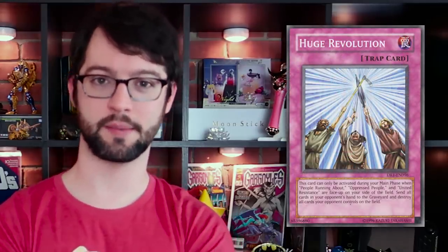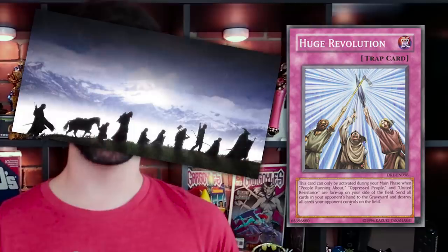Number three, Huge Revolution — another trap card. Trap cards are inherently bricks when you draw them because you can't do much with them, unless it's something like Evenly Matched. But they're even more of a brick if you've got a convoluted activation condition. This card can only be activated during your main phase — why is it even a trap card? When People Running About, Oppressed People, and United Resistance are face-up on your side of the field, destroy all cards your opponent controls and send all cards in their hand to the graveyard. The three monsters you need are all unlike attribute, type, and level vanilla monsters. You could summon them with Message in a Bottle, but again, you're dedicating an entire deck to summoning three random vanilla monsters just to resolve one trap card during your main phase. If you can do it, it's an absolute blowout, but it's just not happening.